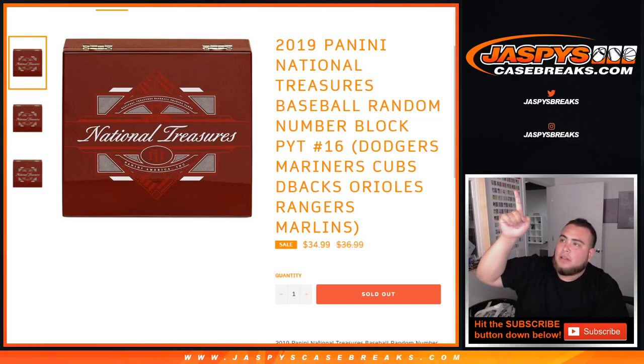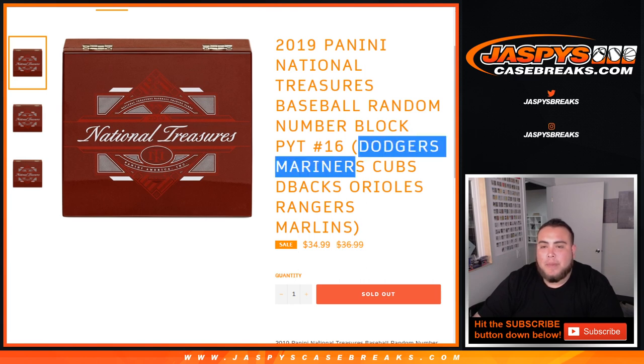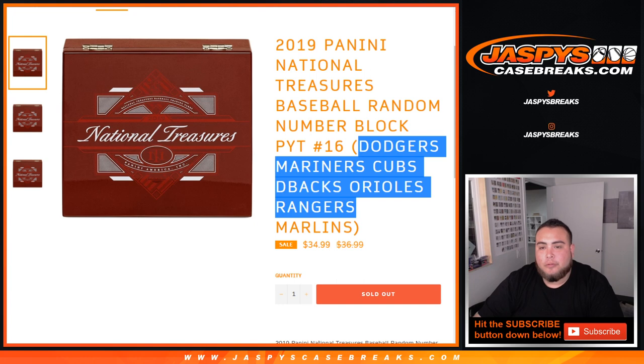JC here for JazzBeastCaseBreaks.com, doing a quick random number block randomizer for 2019 Panini National Treasures Baseball. This is a random number block for Pikachu number 16. The teams included are the Dodgers, Mariners, Cubs, D-backs, Orioles, Rangers, and Marlins.